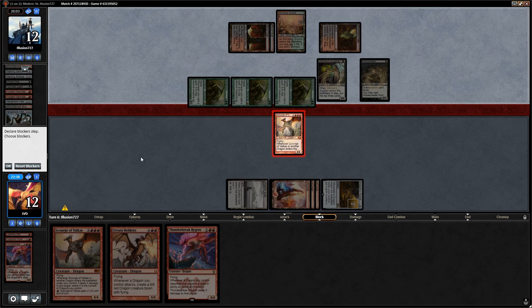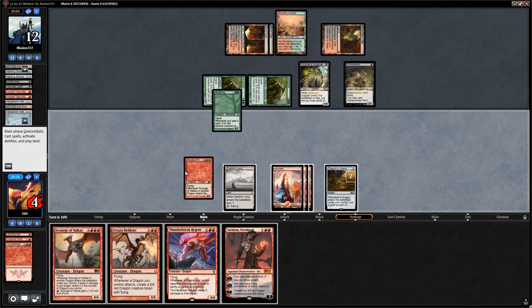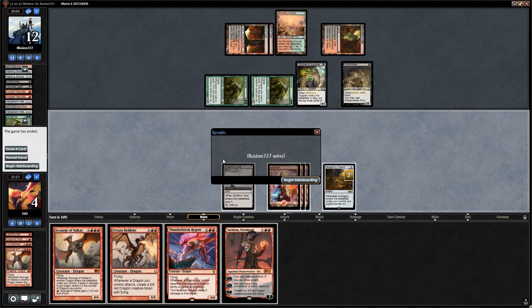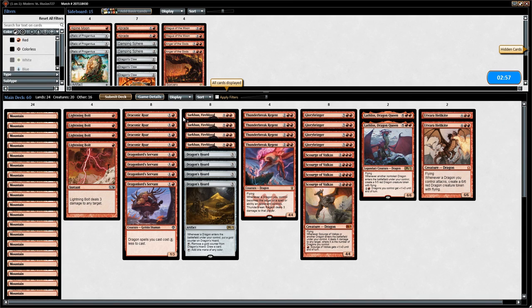Opponent had a few missteps along the way but got there nonetheless. They did need those three Vengevines in the top four of their deck, which was lucky. Otherwise it would have been Bridge from Below making a bunch of zombie tokens. We can't do anything here. On to game two.